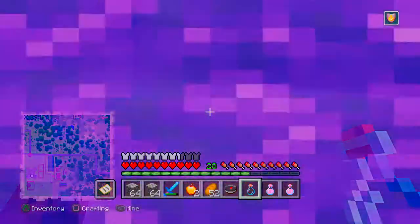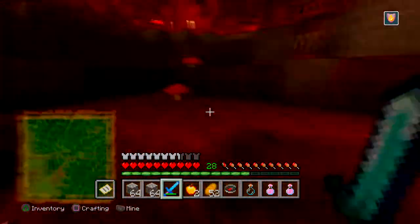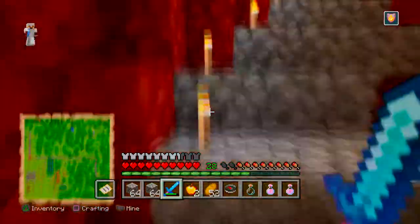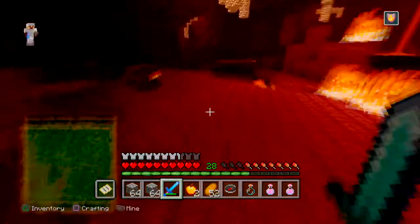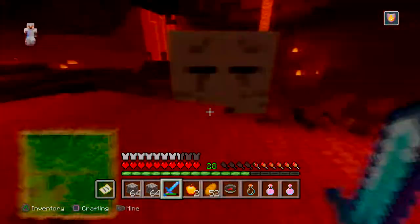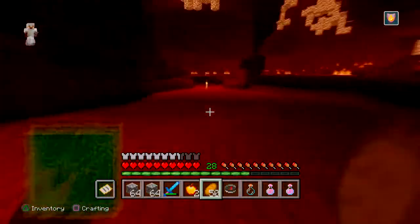Another thing to note is blazes occur in the nether fortress, so if you haven't found your nether fortress yet, that's something you will have to do before you can attempt to make a brewing stand. To craft a brewing stand, you need one blaze rod and three pieces of stone. But to fuel a brewing stand, you're going to need more blaze rods to make blaze powder. So while you're in the nether, make sure you try and get two to three blaze rods so you have enough to fuel your brewing stand and make a ton of potions.